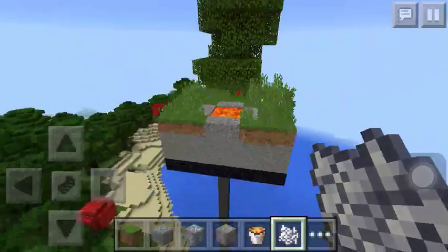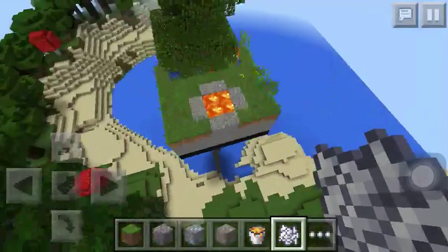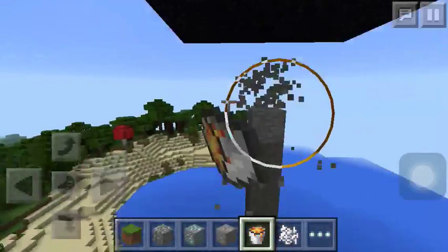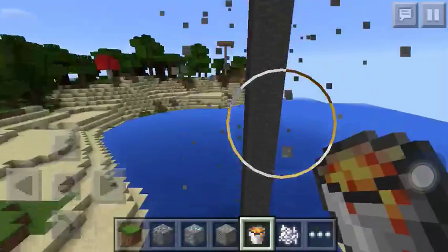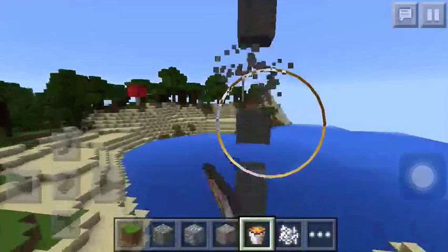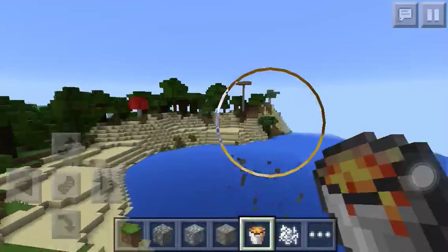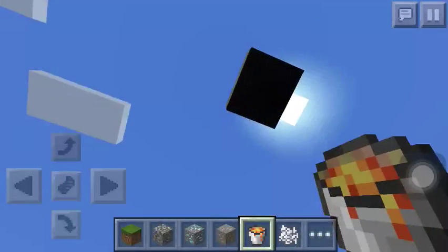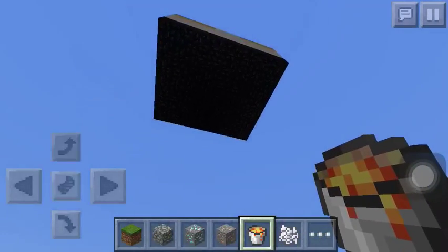So there you go — you have your island in the middle of the sky! When you're done, you can just break the bottom of this. So then you have your island up in the sky.